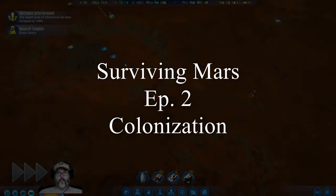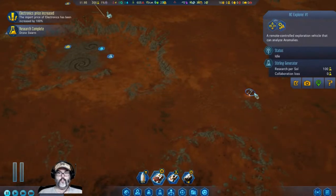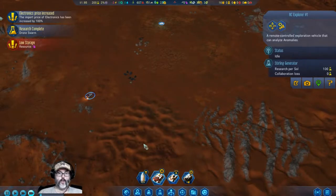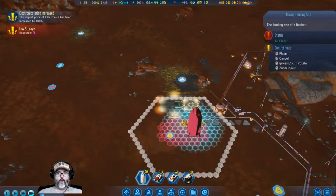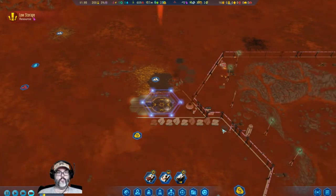Hey guys, RC here. Welcome back, Episode 2 of Surviving Mars. We do have a rocket almost here, so let's get ready to land it. We've got a landing pad right there and that will help get things rolling.